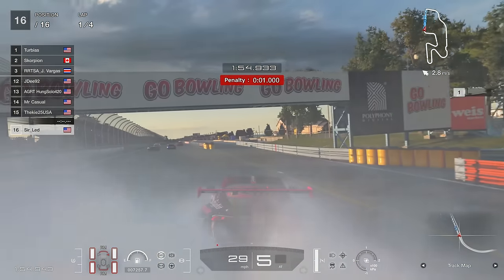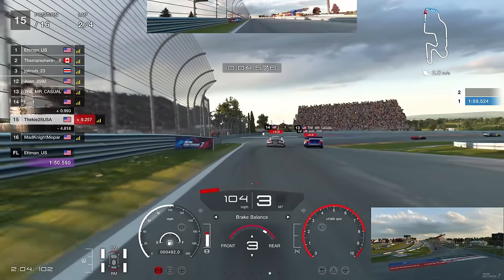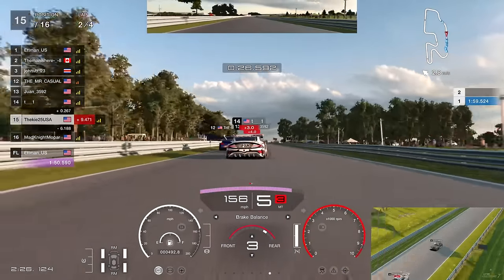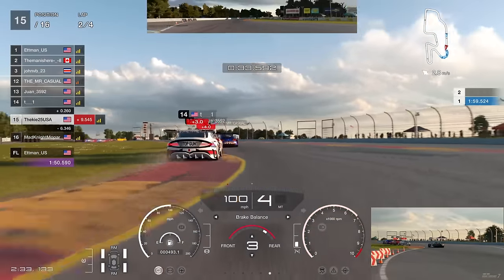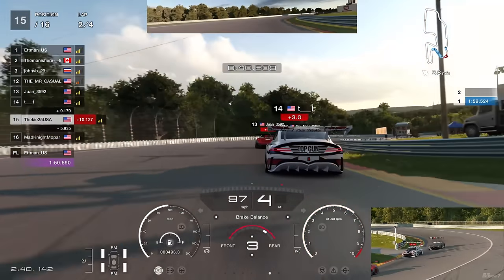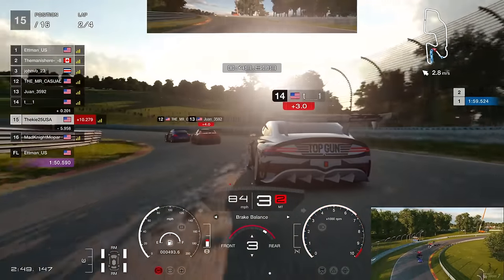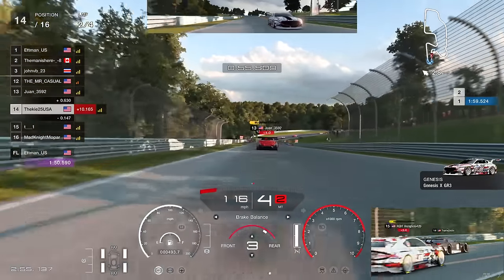Absolute mayhem again on this third attempt of Daily Race B - we're back down to P15. Cars in front have penalties - three seconds, four seconds. Mr. Casual has managed to get himself up to P13. Up to P12 with a move past the GTR. We're being patient here, not risking anything on the outside. Getting a tight line through this left-hand corner - hitting the brakes just before the 200 board, rotating in, getting a much better line than the Genesis. Back up to P14.